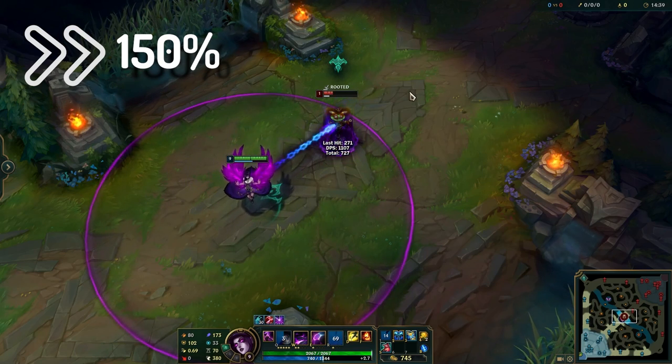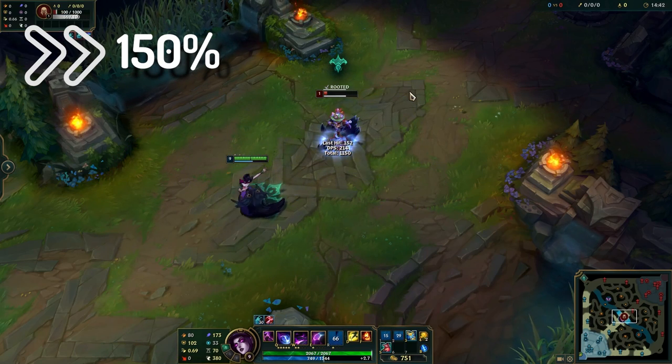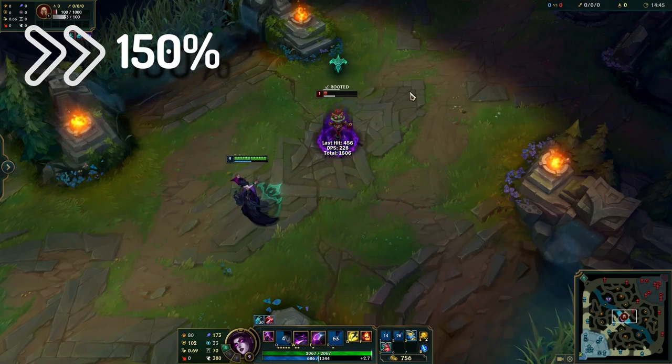Morgana can have the longest chain CC in the game with Everfrost and Zephyr's Chains for a total of 10 seconds.